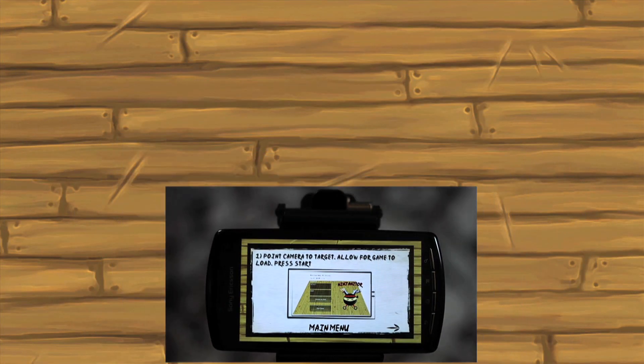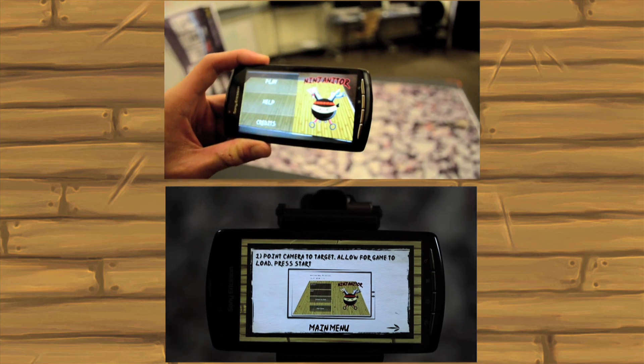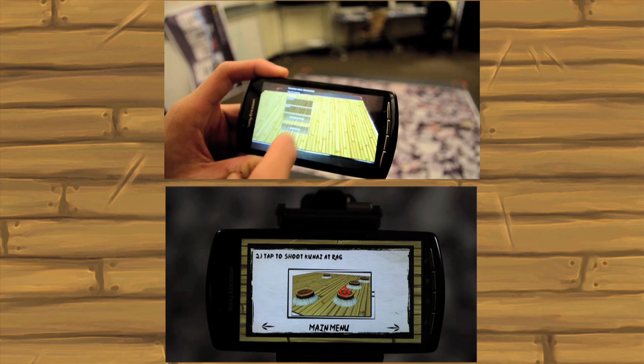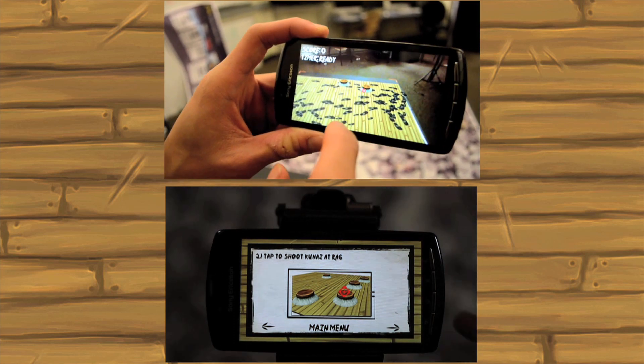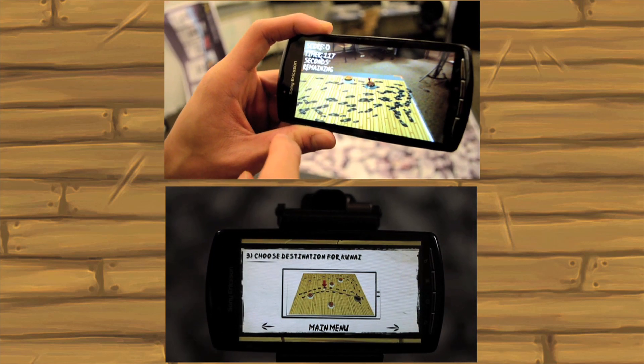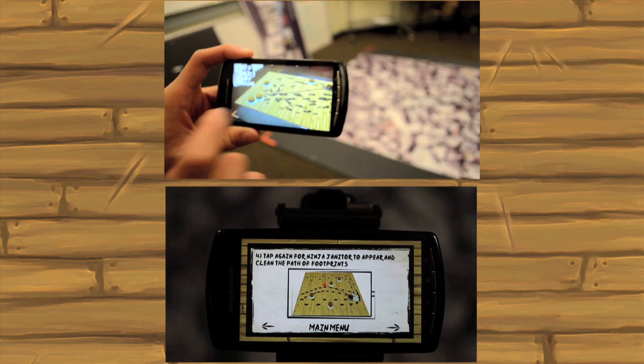Point camera at target and allow the game to load. Press start. Tap to shoot Kunai at the rack. Choose a destination for the Kunai. Tap again for the Ninja Janator to appear to clean the path of footprints.